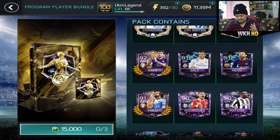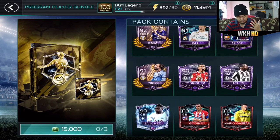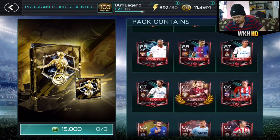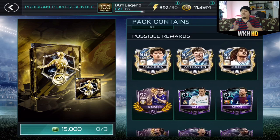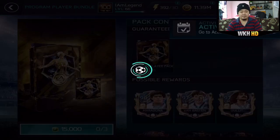Three prime icons, basically nine master players, a lot of really good players. Ten master players including Vincent Sanchez who was the master player for Freeze. There are a lot of really good players I'm aiming to get. If we're lucky enough, at least give me the prime icons. We're gonna open 11 Program Player Packs — 15,000 FIFA points — let's go!